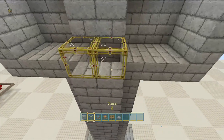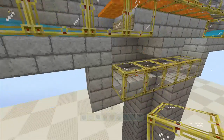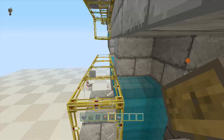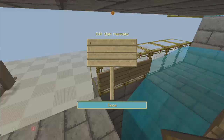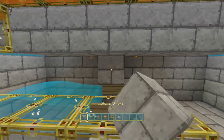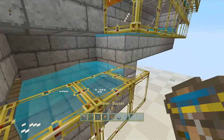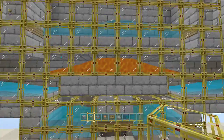I forgot to put the glass in here. You're going to need water here and here. Put a sign here and a sign here, here and here. Put those two blocks back, add water, water, and you're done. Close all that up.